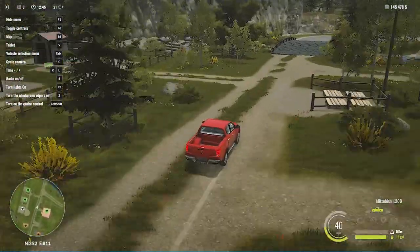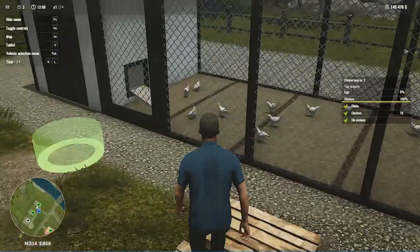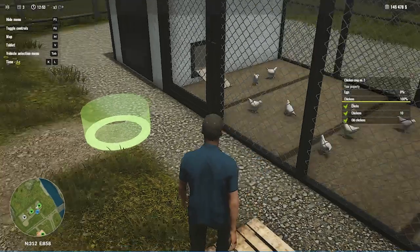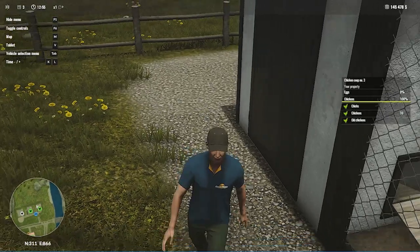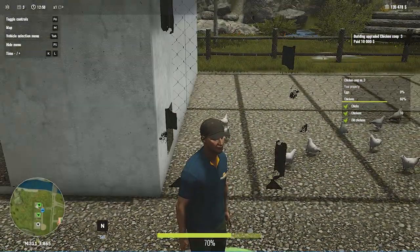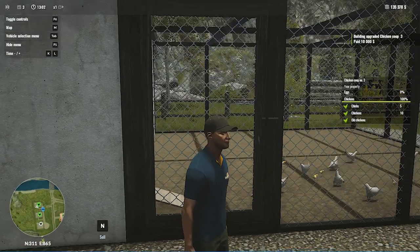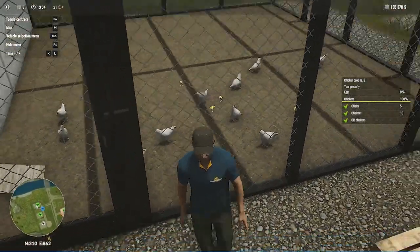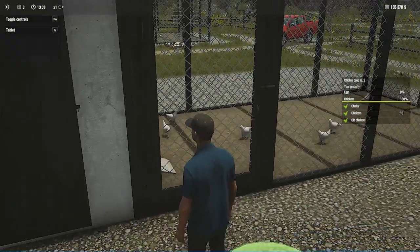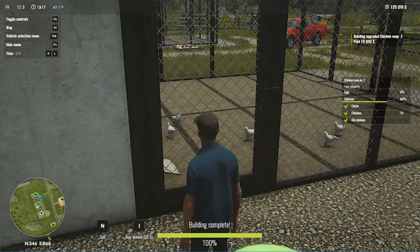The chickens have grown up and now we have chickens which can lay down some eggs. You can also upgrade your buildings by pressing B on your keyboard. Upgrading gives you more capacity to purchase more chickens. I've purchased some more chickens - you can see the tiny yellowish chicks. I'm now upgrading the second building as well and will purchase more chickens there.